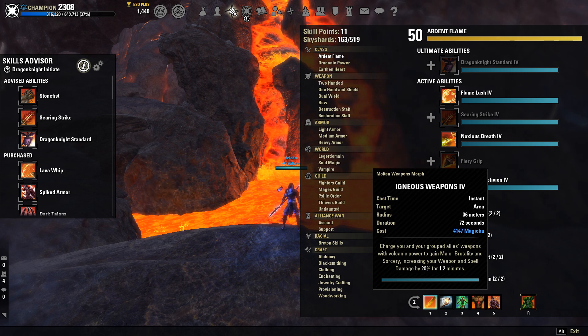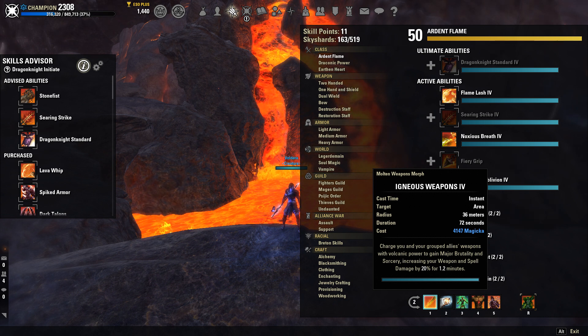Igneous Weapon is going to give you Major Brutality and Major Sorcery, increasing your weapon and spell damage by 20% for 1.2 minutes. This is one of the easiest skills in the game to use — you just get Major Brutality for a long time. It's a great way to keep this ability up as much as possible. I don't like needing to buff every two seconds, so I really like being able to use this skill.